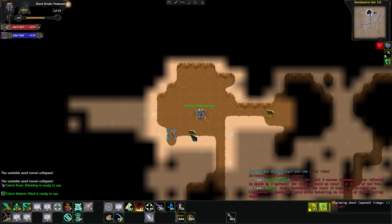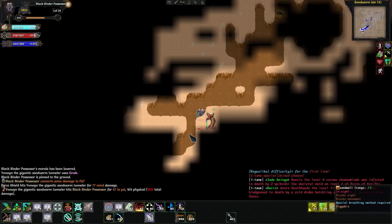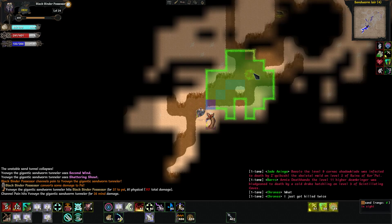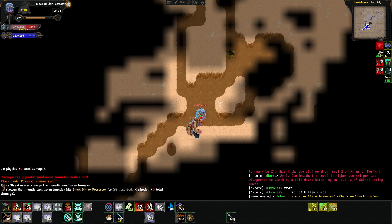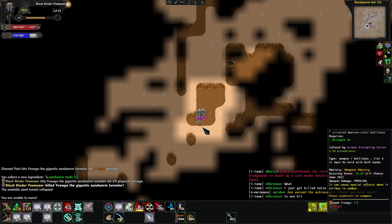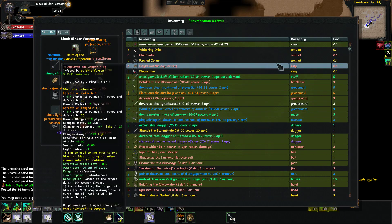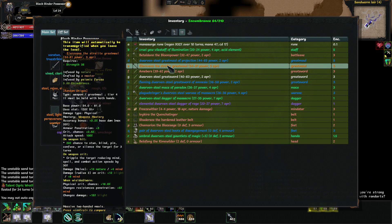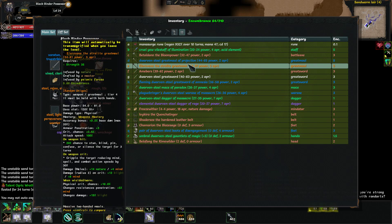Look at that — we got a two-handed random artifact. But knowing our luck, it'll probably be anti-magic. Alright, let's go ahead and teleport back. We are pinned and stunned. Come on, let me out. Alright, his recovery's off. Now what did he drop us? Nothing. Let's look at that real quick. Okay, it's not anti-magic. It's got slightly lower damage, but that's okay. It's got 20% chance to stun, blind, pin, confuse, or silence the target for three turns. That's good. On weapon crit it can cripple the target, lowering their speed. And 16% physical crit chance. So yes, we will be taking that.